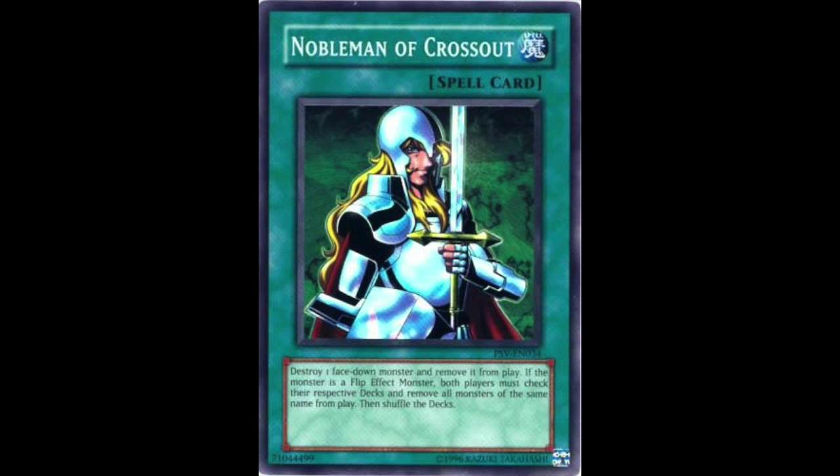Now we move onto the spell cards, starting with Nobleman of Crossout. This card was the singular counter to flip effects, and it had finally come in Pharaoh's Servant. While Tribute to the Doom did a similar job, the power creep was real with Nobleman of Crossout — it essentially did the same thing, although it was much better and it did it for free. While Nobleman of Crossout wasn't the sole reason for the extinction of flip effects all the way until the arrival of Shaddolls, Nobleman provided such a good counter to flip effects that it would gain notorious use especially in the future Goat format, where flip effects were still heavily used.